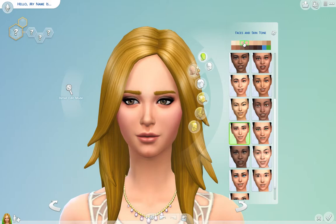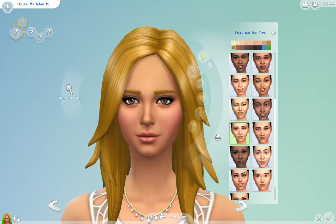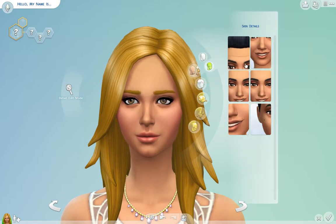So now let's do a skin tone. That's really light — I'm going to give her a little bit of tan. I actually kind of like that, why not? Do something different. And then we can do skin details — you can do lines. Nah, she's not old yet. Freckles — a little bit of freckles, a lot of freckles. I think I'm going to go with a lot of freckles today. I'll leave off the marks.